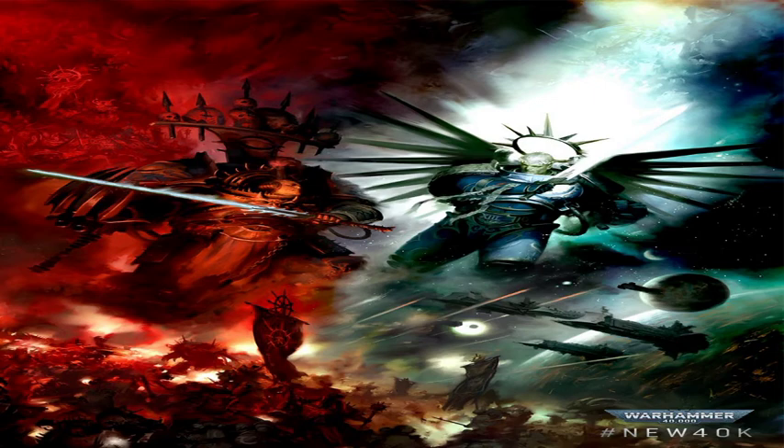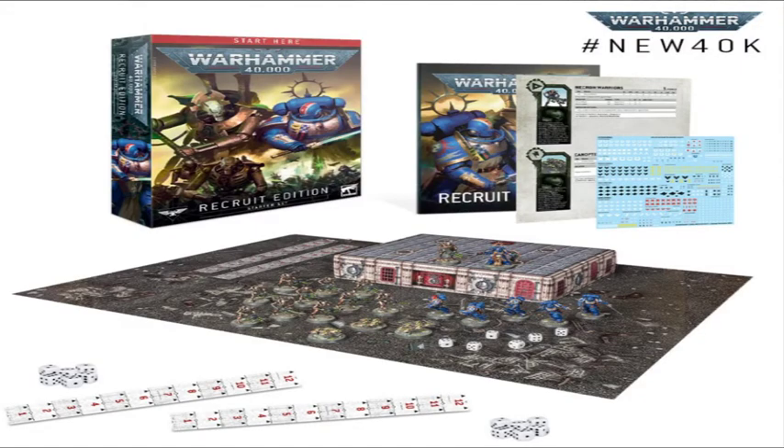There are a lot of psychic changes to talk about in 9th, so the hosts jump to the first major story: three new campaign starter boxes. These are essentially breakdowns of the Indomitus set, giving you the basic rules needed for a pickup game. The first is the Recruit Edition — a little taste to introduce friends to the game.